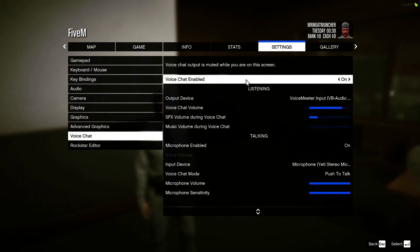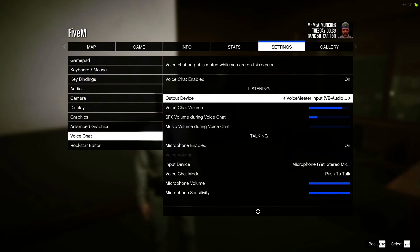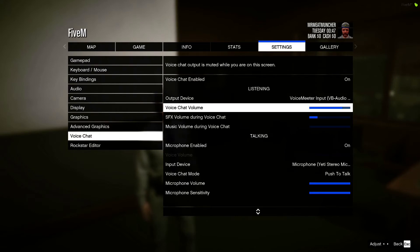This turns white so you're selecting this menu. The first thing you want to make sure you set up is your output device. Your output device is going to be your headset — whatever you're listening through, whatever the game audio is being played through — so you want to set your output device to your headset or whatever you'd be using for that.